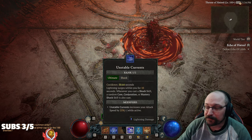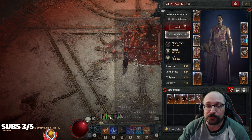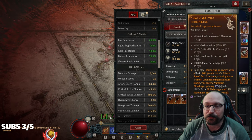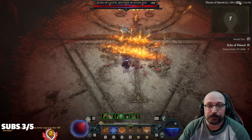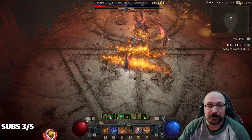Now if you're wondering about Unstable Currents, we're using it for the attack speed. This actually goes over the 100% attack speed cap. Right now we're showing 84%, but thanks to Moonrise we get another 20% attack speed stacking up, and that gets us to our 100% attack speed cap.